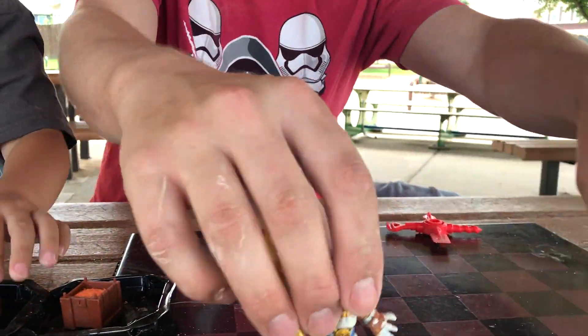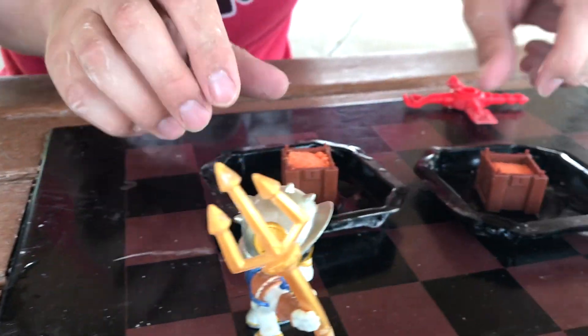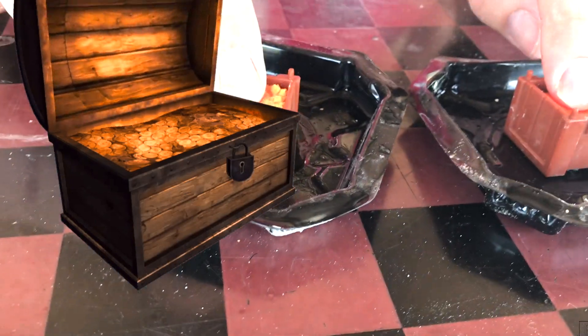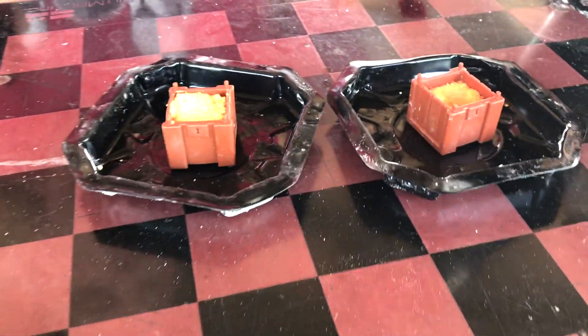Let's open up our treasure chests. You ready, Mr. Skeleton? Okay. So inside the treasure chest we have this... what? Squishy, orange, fizzy material. Let's see just how much is in the treasure chest.